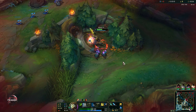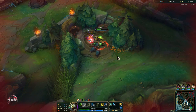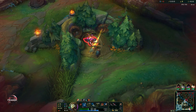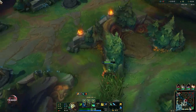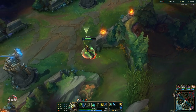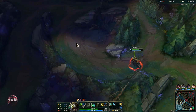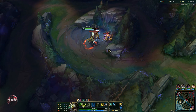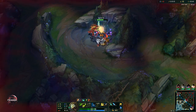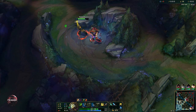Now we can focus the big one. Remember that your auto attacks will reduce the cooldown of your Q, so that's why you can use it multiple times during a jungle camp clear. We don't need to put points into our W just yet because we still have one stack on our refillable potion and we are pretty healthy. Putting another point in Q makes it easier to clear out camps faster.